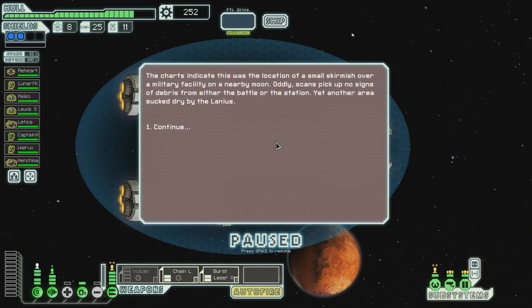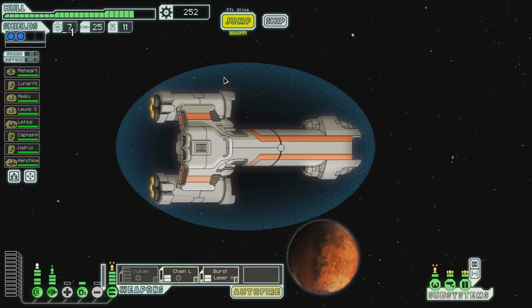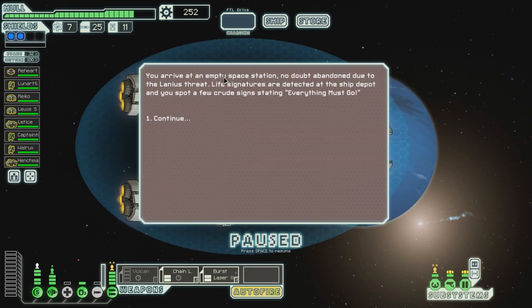The charts indicate that this was the location of a small skirmish over a military facility on a nearby moon. Oddly, scans pick up no signs of debris from either the battle or the station. Yet another area sucked dry by the Lanius. This is the Lanius area, which is one of the new races, or the new race. You arrive at an empty space station, no doubt abandoned due to the Lanius threat.